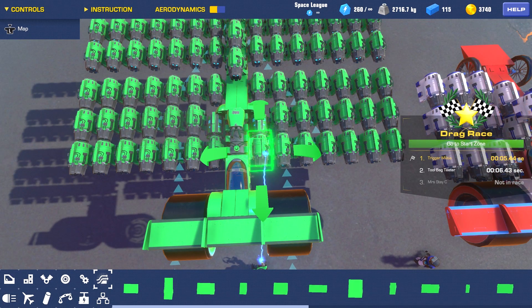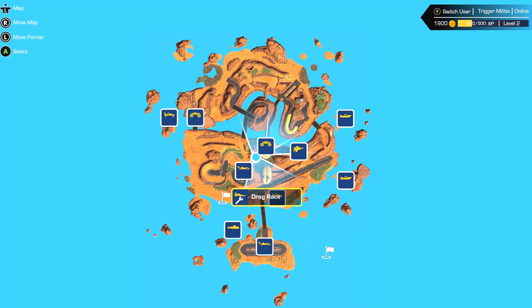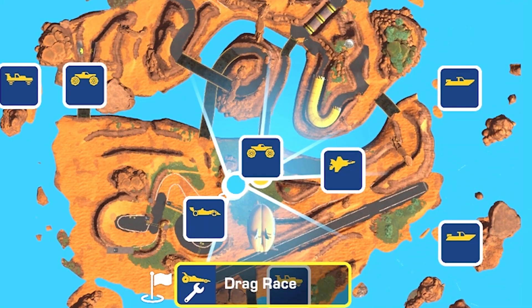There's obviously more to the game than just drag racing. There's actually a full campaign mode, but on Race Island alone there's a circle track, an aerial race course, an underwater race, multiple boat races, and some monster truck racing.